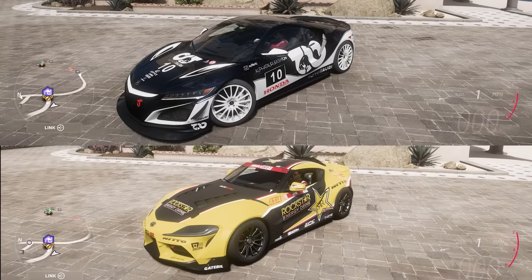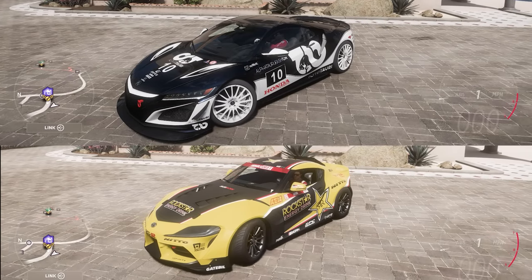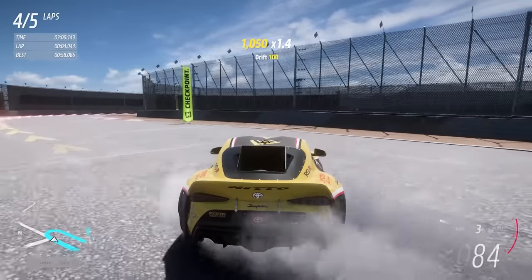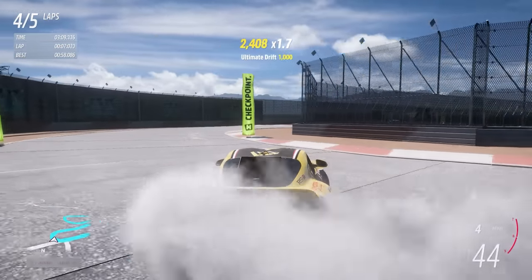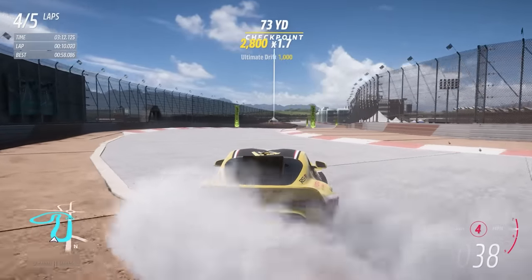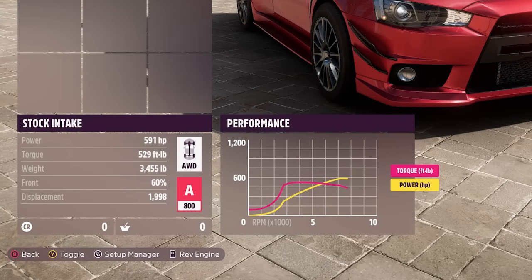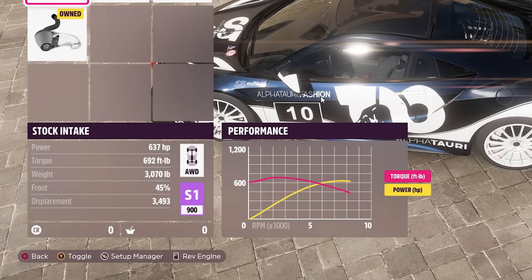Steering angle simply describes how much your wheels can turn. Some cars in Horizon will have more or less, and certain parts like drift suspension can increase that angle. Contrary to popular belief, more steering angle does not mean you can turn more when racing — it can really only affect things like your ability to make very slow, tight hairpins, or more importantly, countersteer while drifting. Your weight distribution describes the percentage of your car's weight over the front and rear wheels — a car with a 60-40 front weight distribution means 60% of the car's weight is over the front wheels.